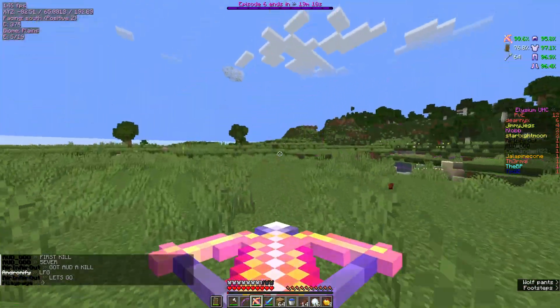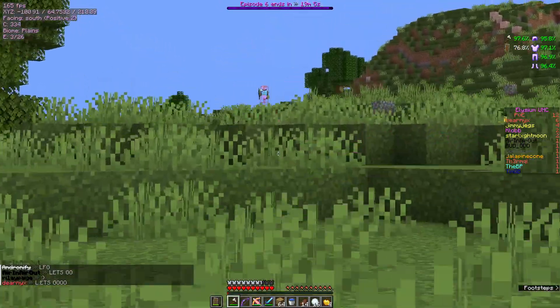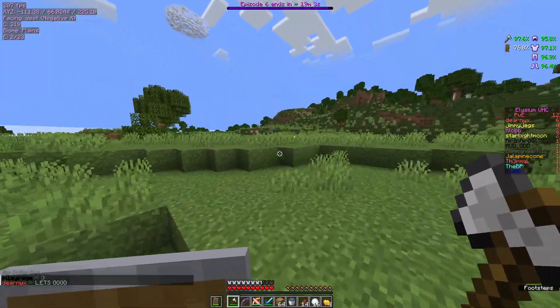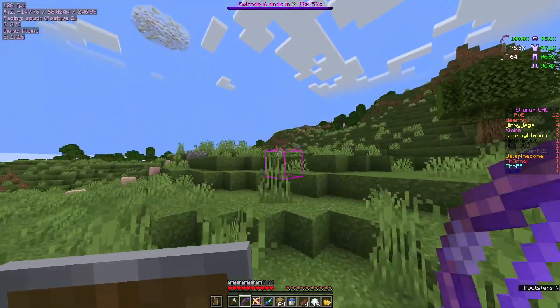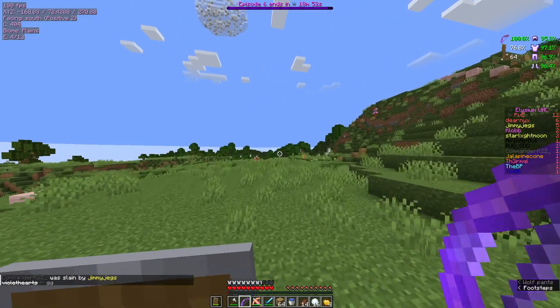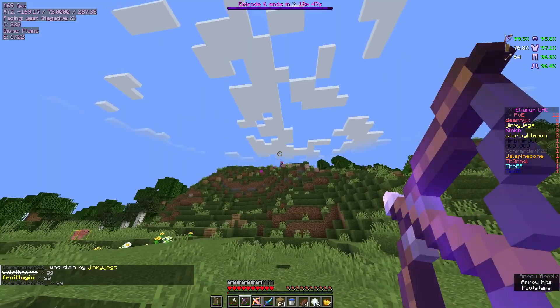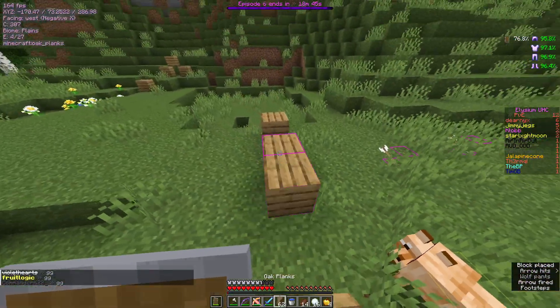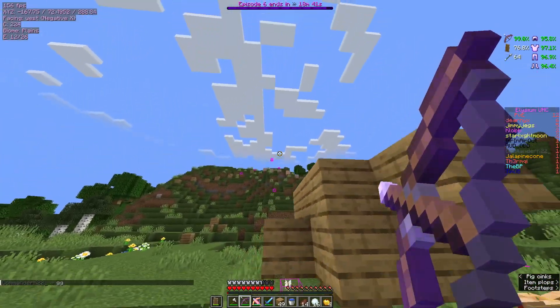Team up ahead — towards where I'm running. That's Fruit Logic for sure, I think. Who's he with? Epic Fries. He's got diamonds. It looks like he's alone. He's good with a bow — he's got high ground. Might want to just run away.